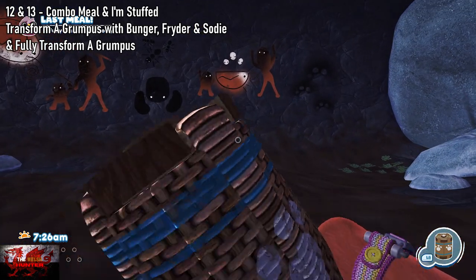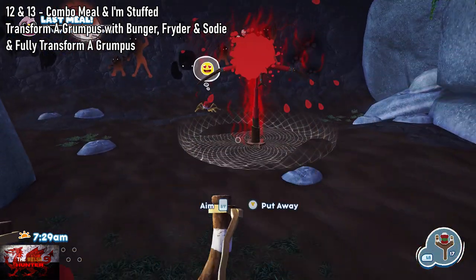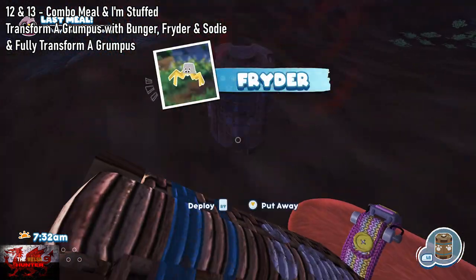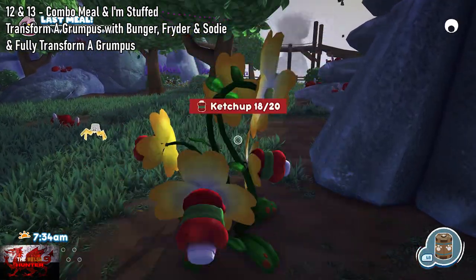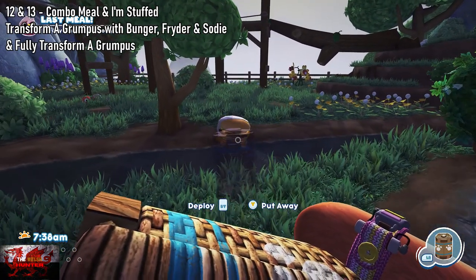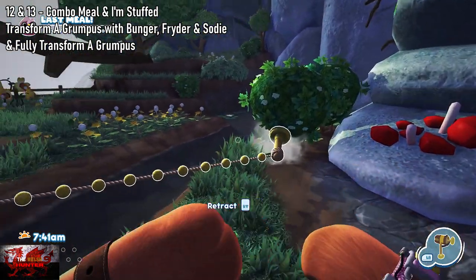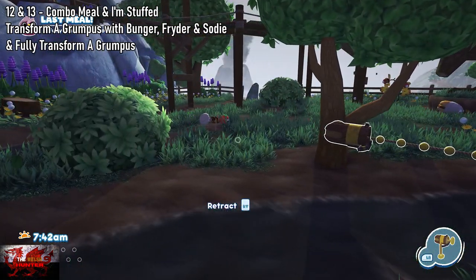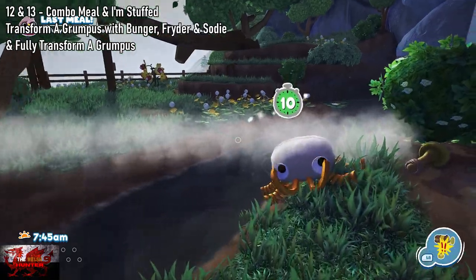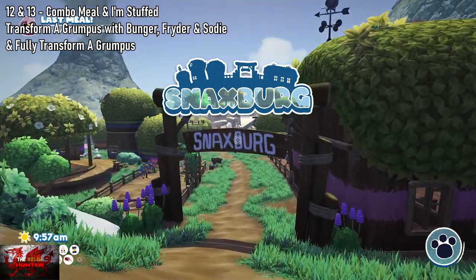Combo Meal — we need to transform a Grumpus with a Bunger, a Frider, and a Sody. The Bunger we just caught, and this is a Frider — this is also where you can get the Double Trapper achievement. Put the Snack Trap down, put the tomato sauce down, and wait for two Friders to go in. The Dr. Sody is floating down the river — just put a Snack Trap down and wait for him to go under it. That's how you get the Bunger, the Frider, and the Sody.